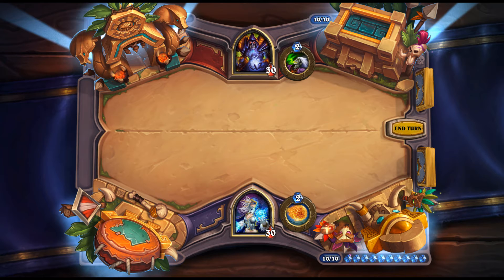Sand Drudge: 3 mana, 3/3 for Priest. Whenever you cast a spell, summon a 1/1 Zombie with Taunt. Kind of like Violet Teacher but more defensive and cheaper. The only deck casting enough Priest spells to get good use would be the OTK or Topsy-Turvy combo — but in those decks you're trying to kill your opponent in one turn, so the 1/1s have limited utility.